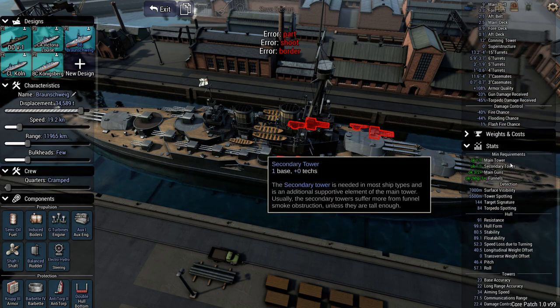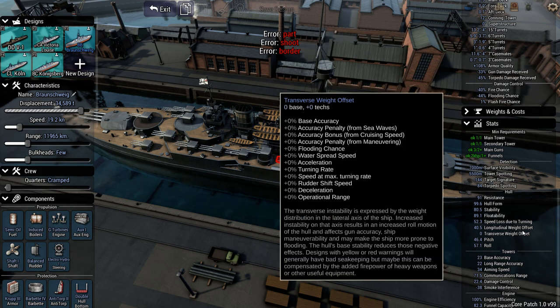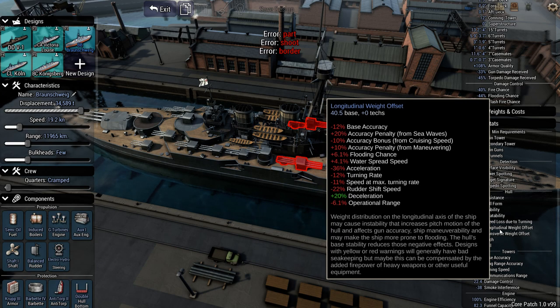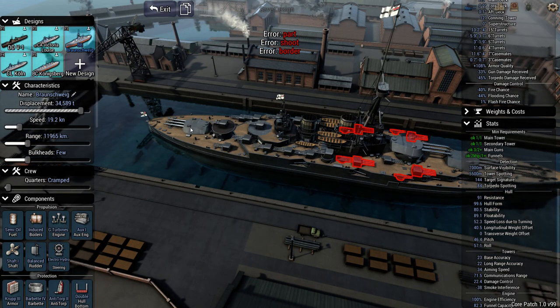Her main armament is 15-inch guns in triple turrets. Triple turrets in 1920 have a pretty significant accuracy penalty because the technology isn't fully mature — it's a late-breaking innovation. That doesn't bode well for accuracy. Looking at pitch and roll — oh, a 40.5 forward weight offset, primarily because we've got two triple 15-inch turrets stacked up near the bow with only one aft, so she sits very bow-heavy.